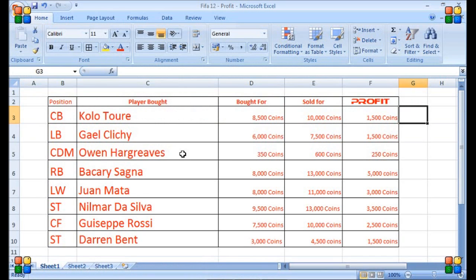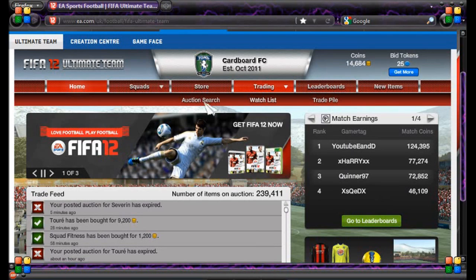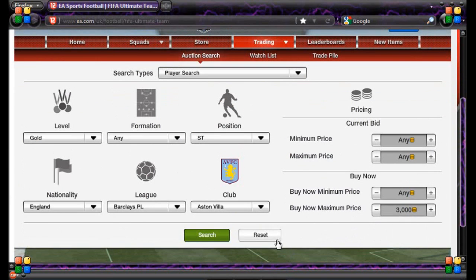I've got quite a range of players, ranging from about the 350 coin mark to just under 10,000. I would suggest that you start with the lower end ones, depending on if you're just starting. We'll start with Owen Hargreaves. If you can win him on an open bid for 350 coins, it doesn't matter what formation — then you'll be able to make a good 250 coins. If you do that with several Owen Hargreaves at any one time, you'll get yourself quite a decent amount of money.